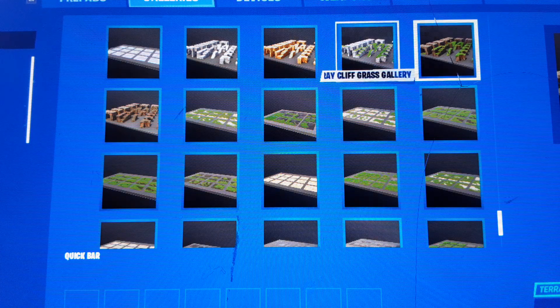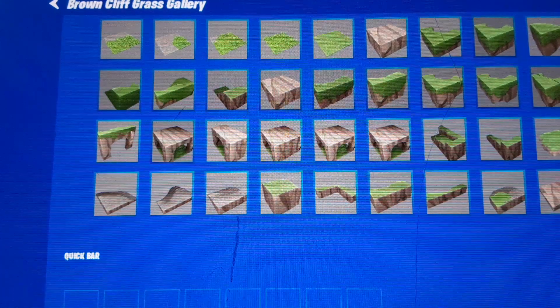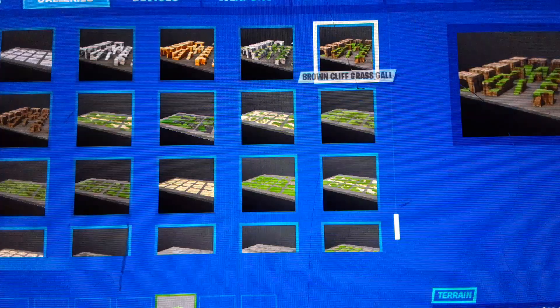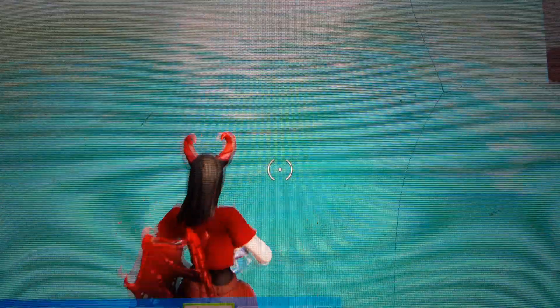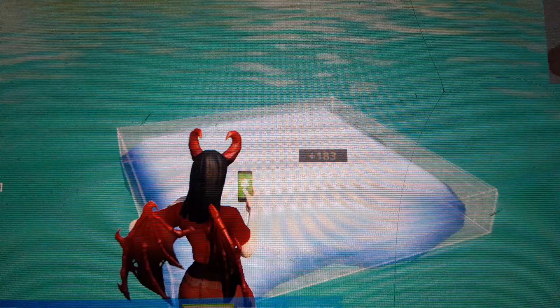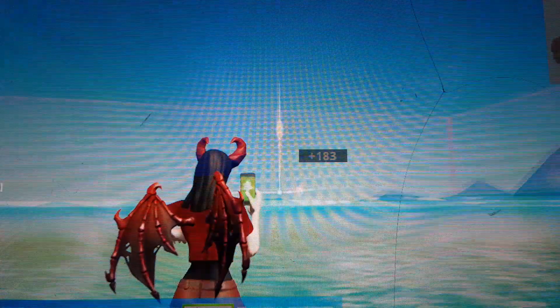Once you're done deleting all those, you're gonna want to go over to galleries and then go to the brown cliff grass gallery. In here, you're gonna want to see this piece right here — get this one. Then get it out and, using the resize tool, you're gonna want to make it max height. Resize axes all, by the way.